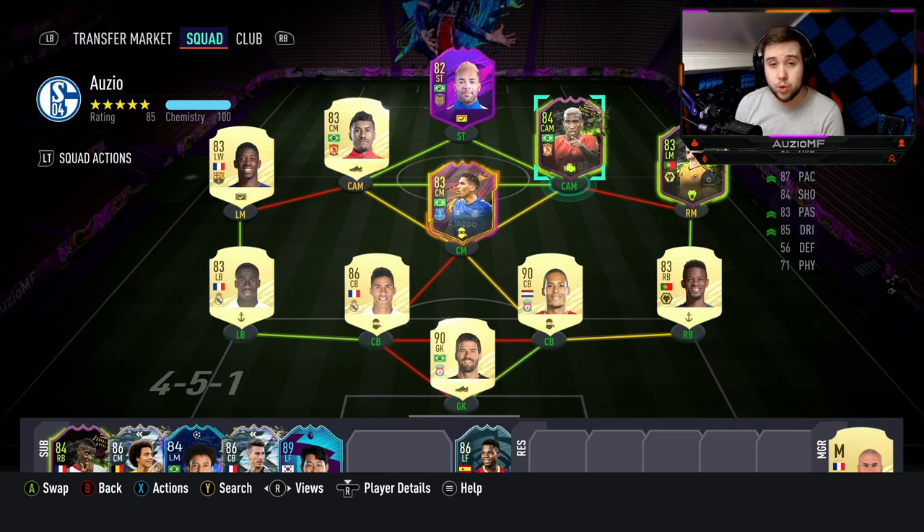Today I've linked him up with the Rule Breakers Delishka card and the Paolino card — the exact same cards I linked the Rule Breakers version with. I'm keeping pretty much everything the same so I can compare the two and find out which one is actually better and worth the coins. I'll be using Alex in a 4-4-2 in the striker position. Let's get into the games.